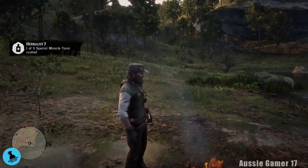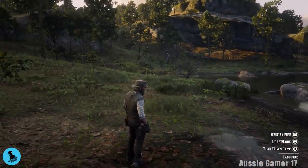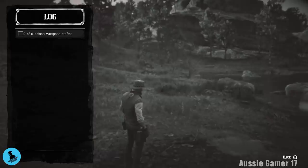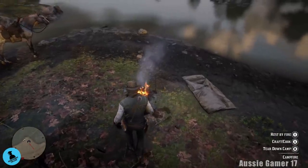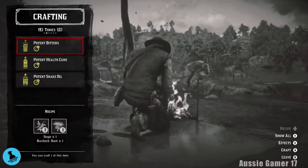Let's get out of here, leave — there we go. Hang on — no, not one of five? What's going on? Let's do this. We're up to herbalist eight — so that flashing up on screen was a little bit wrong. Herbalist eight: zero of six poison weapons crafted. So of course what we want to do is head back to the campfire and craft six poison weapons.